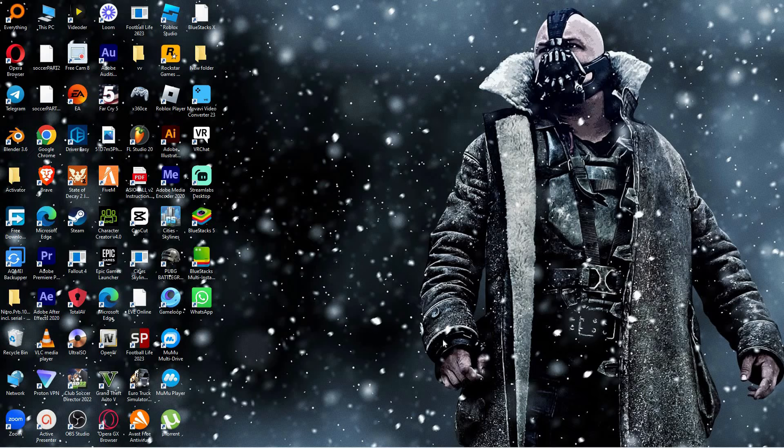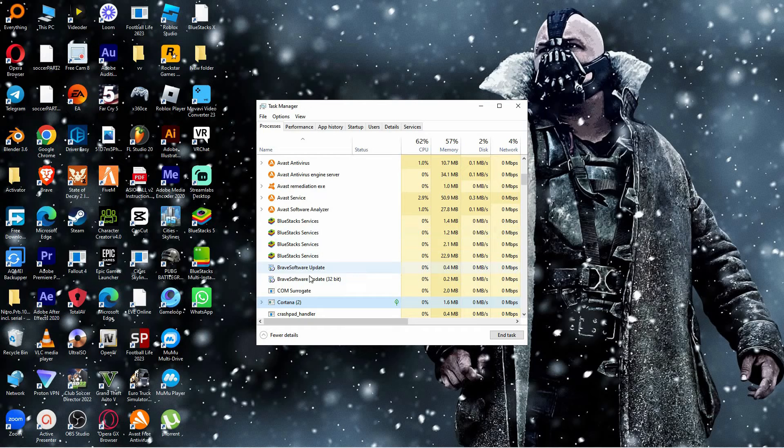Sometimes, when you try to open the Task Manager on the taskbar, it refuses to open. When this happens, all you have to do is combine the following keys on your keyboard: Alt, Control, and Delete. Here, choose Task Manager. When it opens, find Riot Client, then click on it, and finally click End Task.